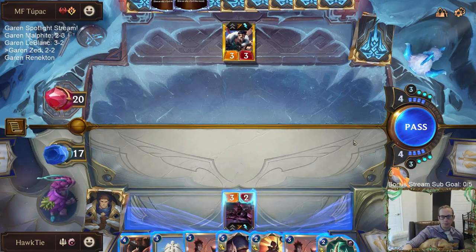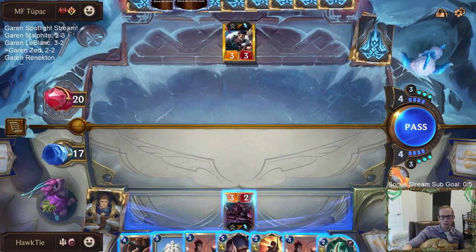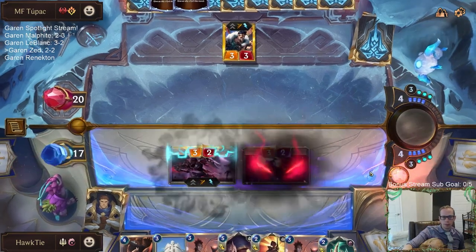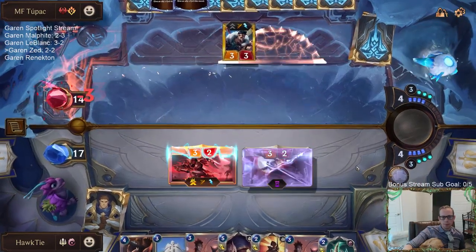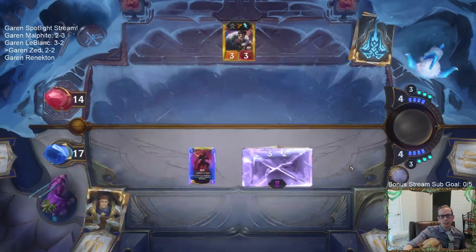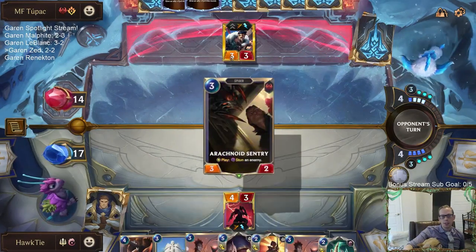Retreat/Return is nice. Return costs 3, Single Combat another 2. Wow, I wasn't expecting that - I was expecting a Mystic Shot. It didn't even give me the opportunity to try to fight.